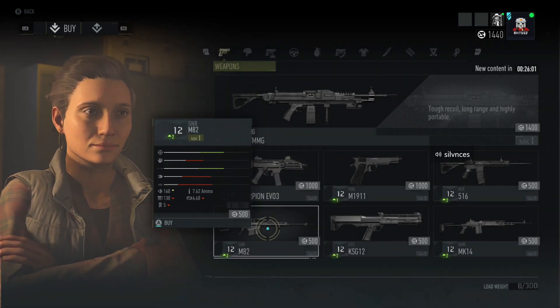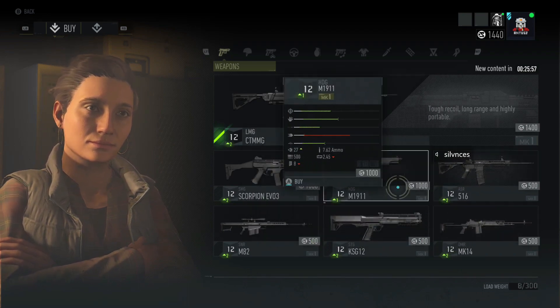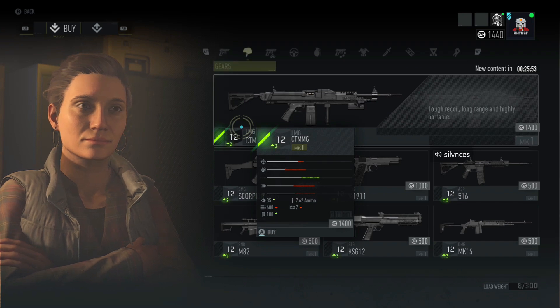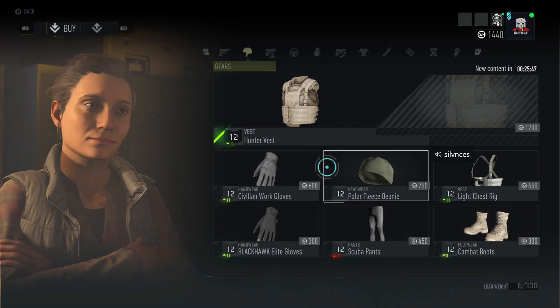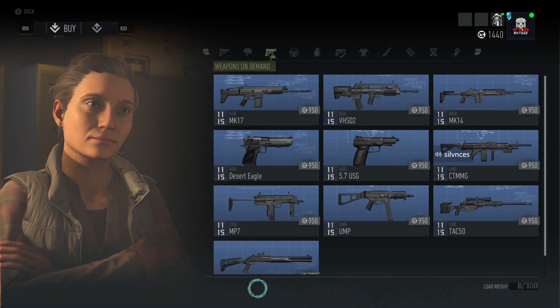I would definitely recommend that you guys do not buy any guns right now. I literally left this mission, went and did one more mission, and by the time I came back I have items that are level 20 now. So I wouldn't even waste my time buying this stuff, at least not until you're at a max level and you see that they have green perks and stuff on them. I would really hold off on the weapons and gear for now.